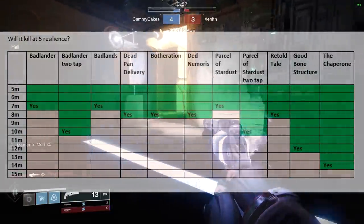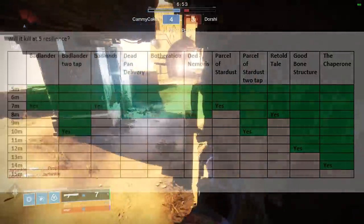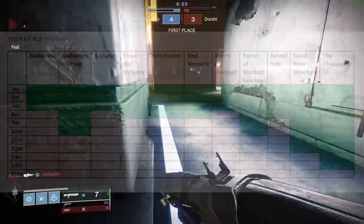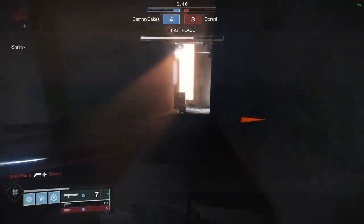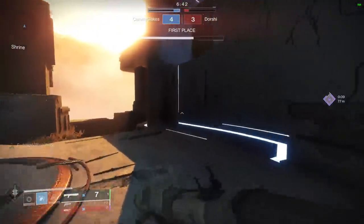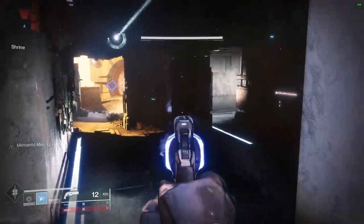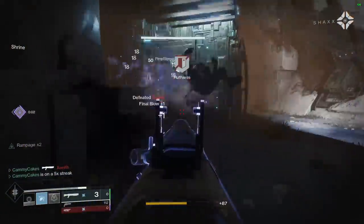Parcel of Stardust is the Gambit kinetic shotgun, Retold Tale is the Dreaming City energy shotgun. Good Bone Structure is kind of like the Chaperone in that it shoots a single slug round — basically the trade-off is that if you aim for the head you kill at a further distance. The main takeaway from this chart is that if you're within 7 meters of a Guardian, you're toast. A shotgun in isolation isn't a big deal; it's when it's combined with navigating cover on the map and advanced movement abilities that it becomes a nuisance. Most existing Crucible maps contain cover within about 10 meters of an objective, so it makes sense that people gravitate towards shotguns.